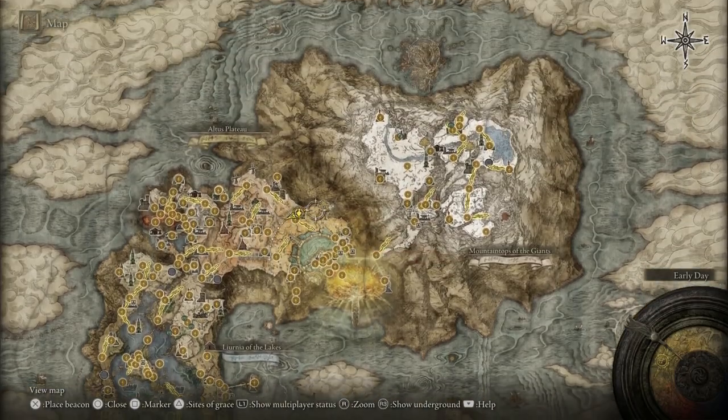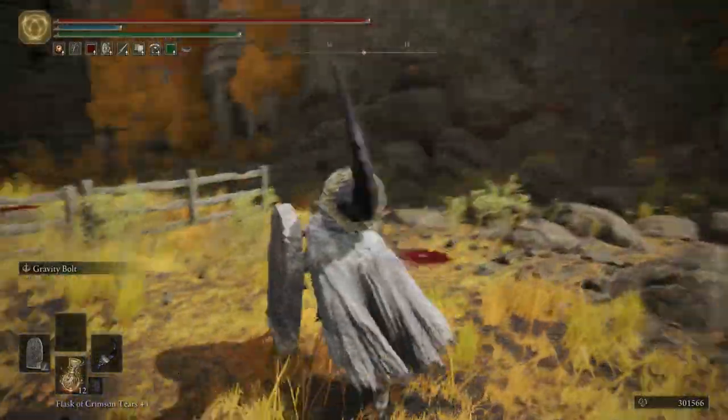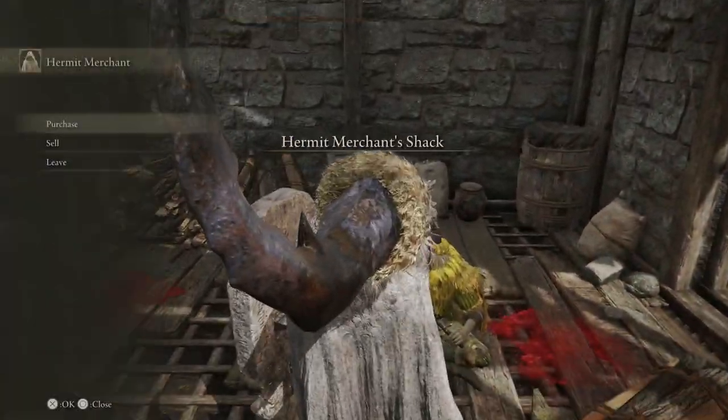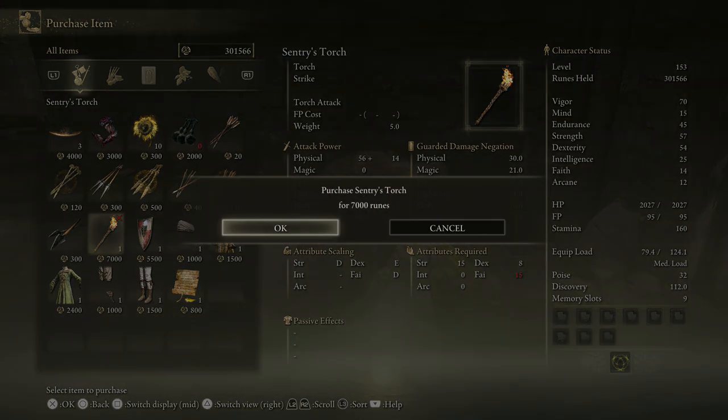Right now I'm at the Hermit Merchant's Shack in the Capital Outskirts. I'm here because I want to buy a torch — it's going to allow us to see enemies. Now, here's the thing: I've been really sick.